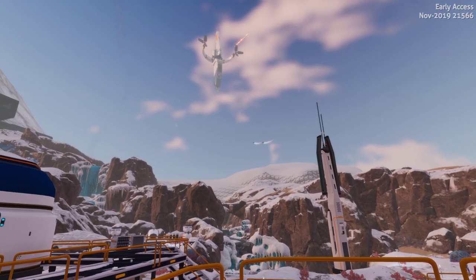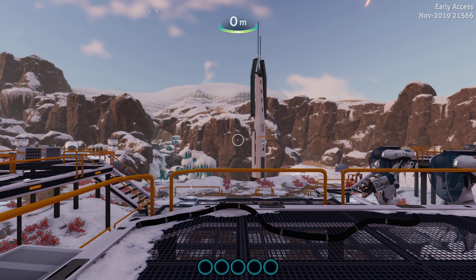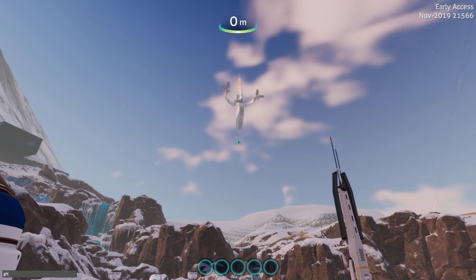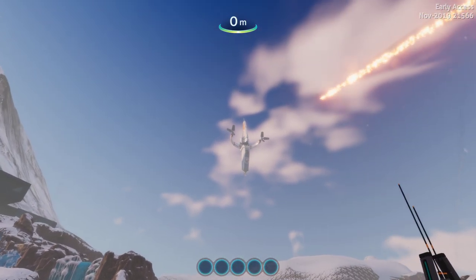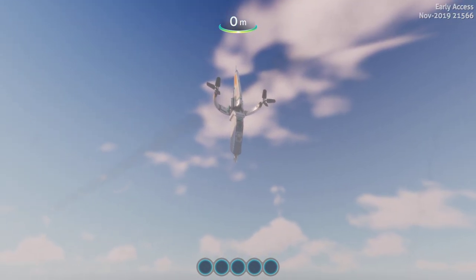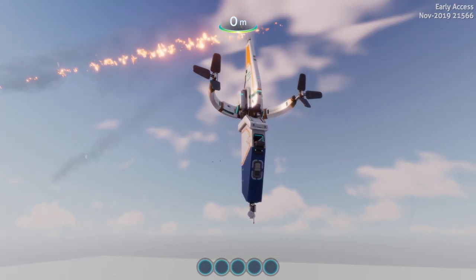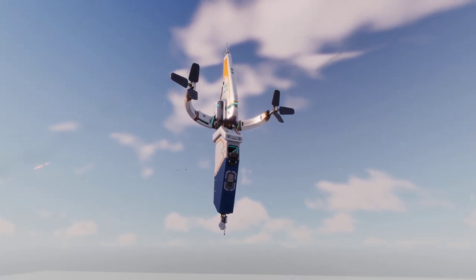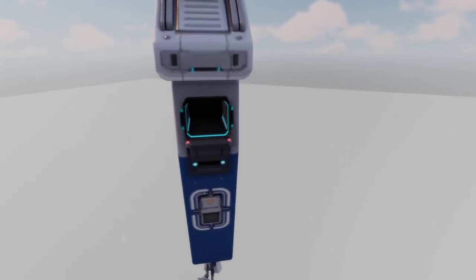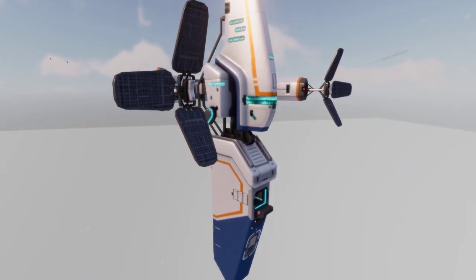Welcome to another Subnautica Below Zero quick peek — sneak peek! Looky there, let's go up and take a look. New Vesper — let's kill this fog and get a good look at it. That is pretty badass. There is the parking bay, that is so cool.